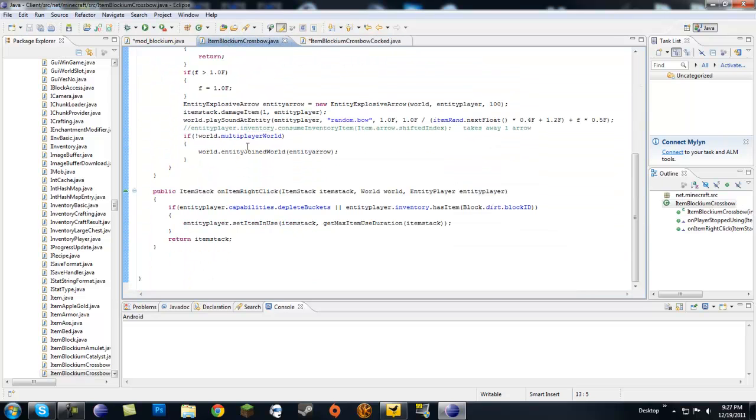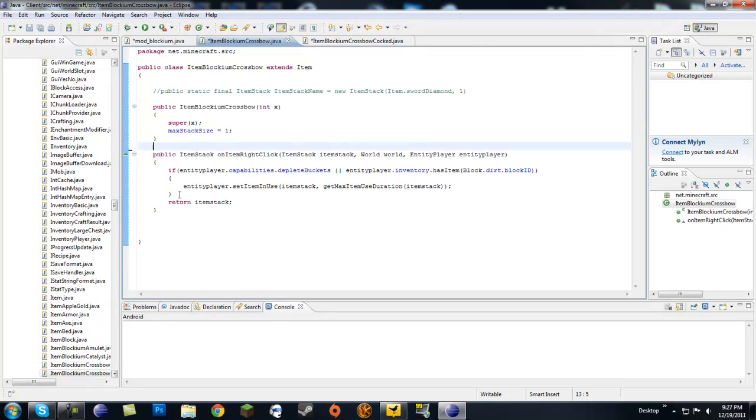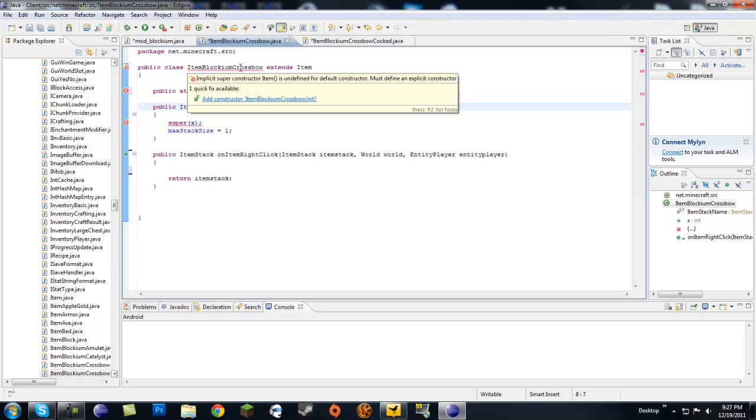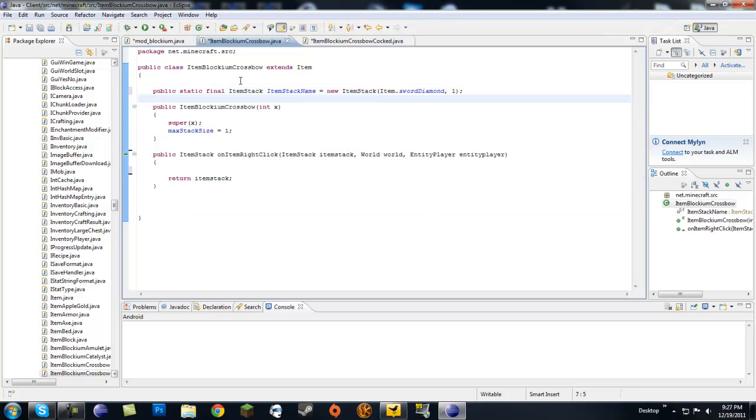What we're going to have to do in onItemRightClick is delete the onPlayerStoppedUsing method and this part here. Then we're going to add our new code. I just forgot to comment something out — make sure it's outside the class, not inside any method. Also, a great tip: if you're getting an error somewhere and you don't see the error, check right above it for a missing semicolon. Semicolons can really mess you up in programming.